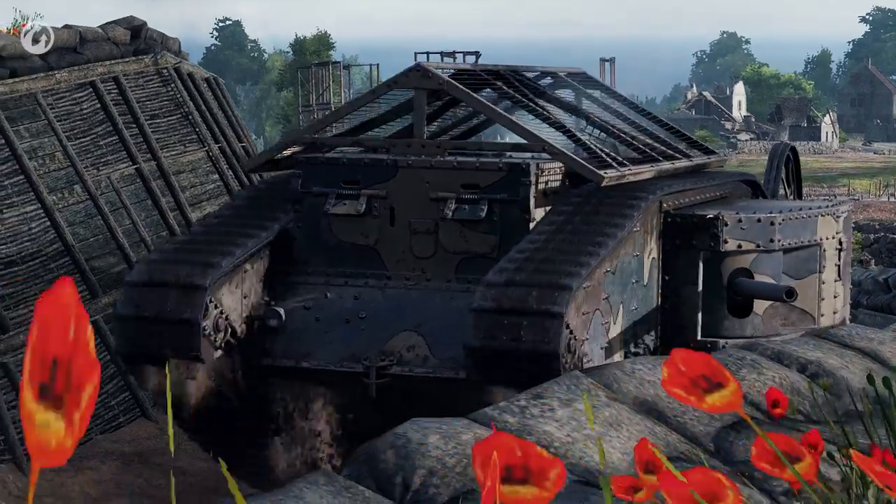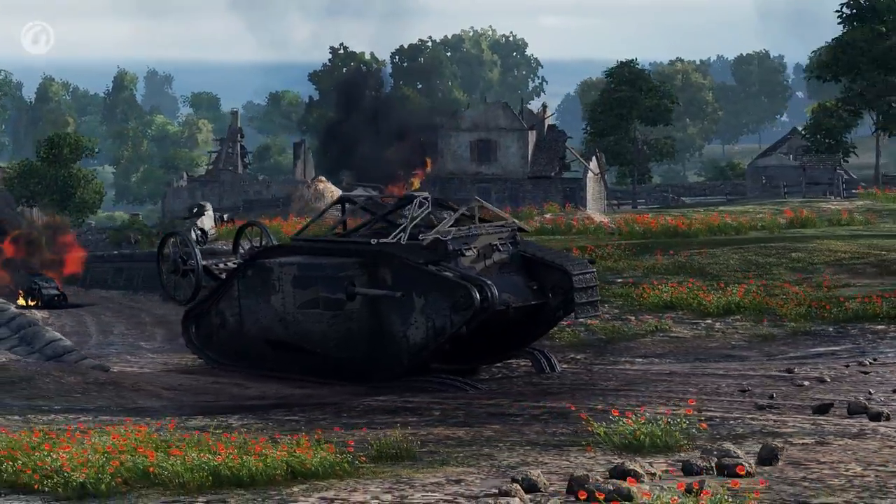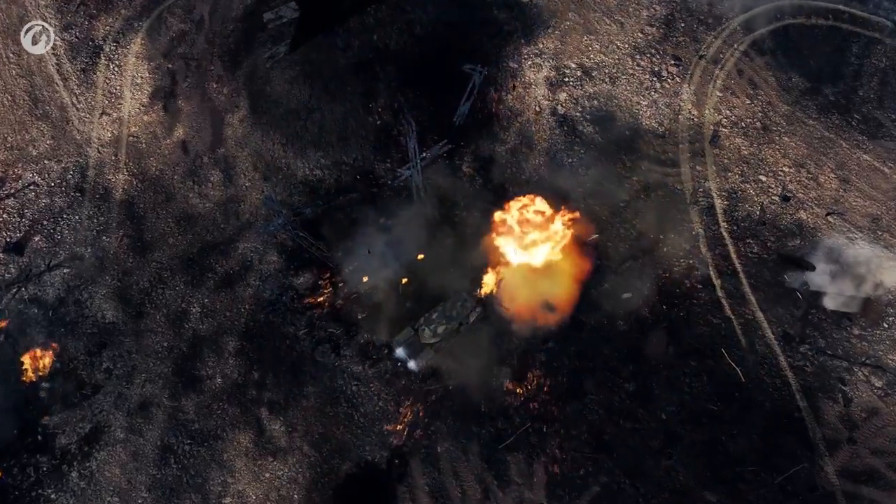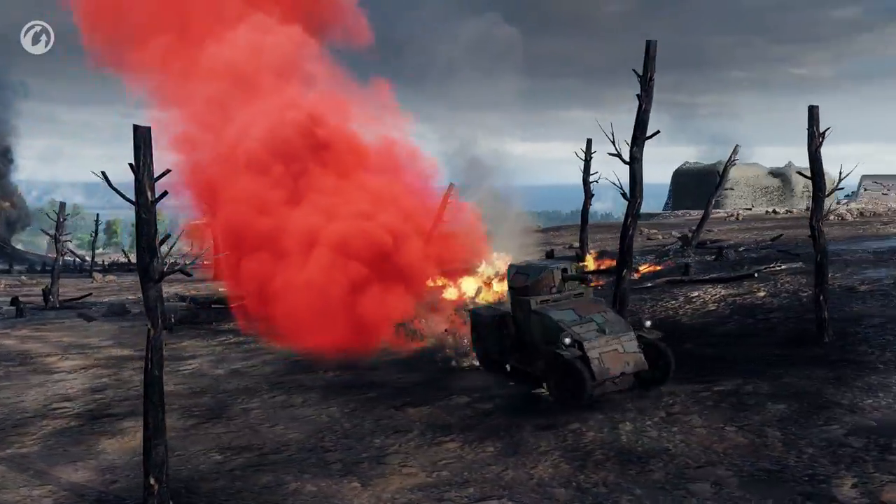The enemy team's goal is to stop it from achieving this. The Mark I has several route options that are known beforehand. It can't receive direct damage, but it can destroy any armored car. Special bonuses will appear on the map for interaction with the Mark.